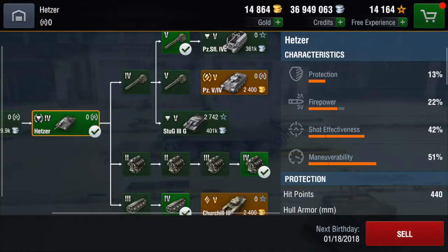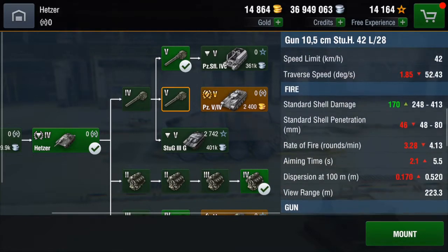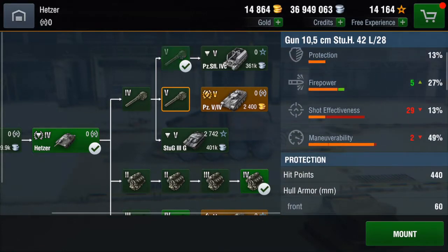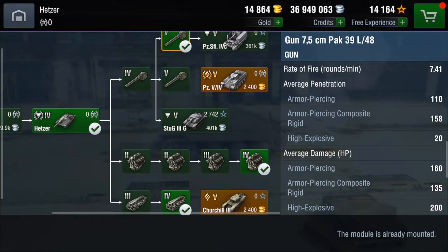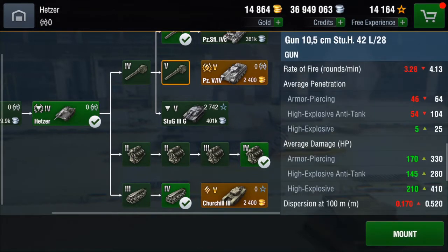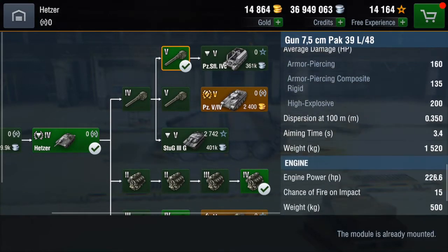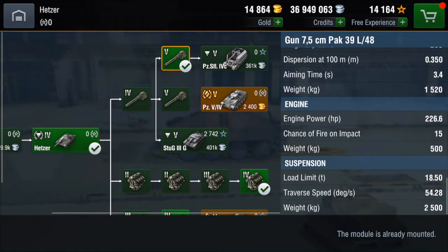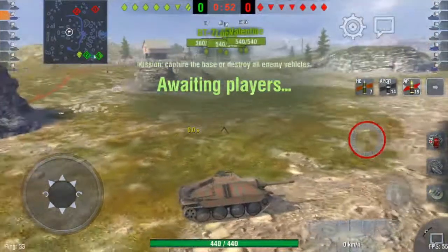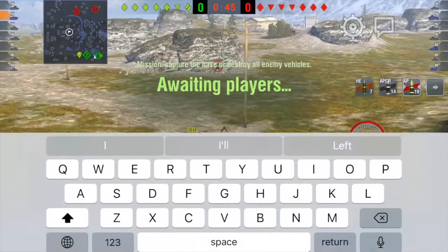Now the Hetzer is different. The Hetzer is very mobile and quite fast — it's got great traverse speed. Unlike the French tank, which really only has one role, the Hetzer can also push forward and be sort of invincible because it has great armor, especially in the upper glacis. A lot of things can't penetrate it. It's got good gun range too.